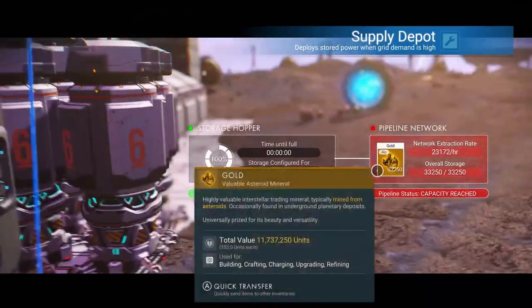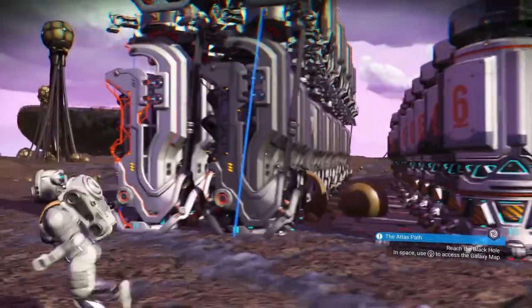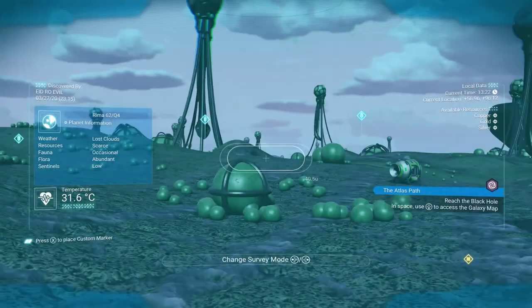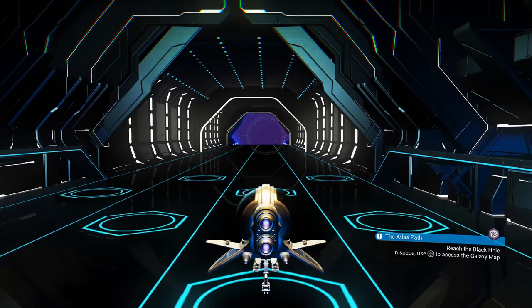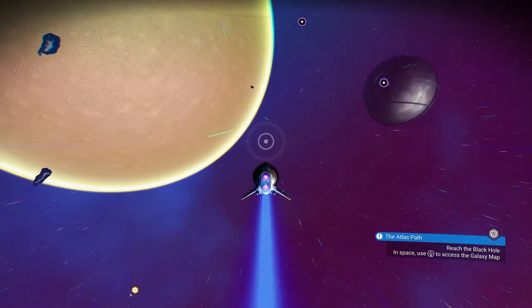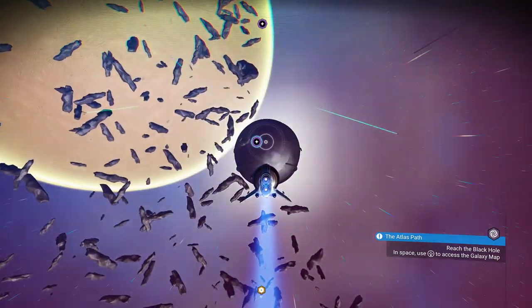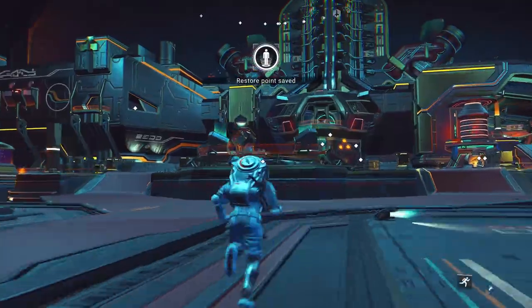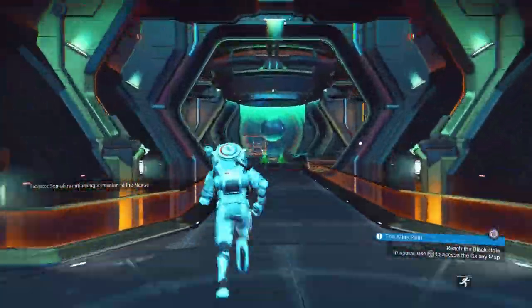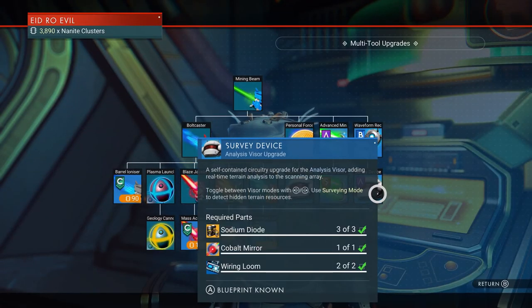First and foremost, let's take a look at the equipment you are going to need in order to make your gas farm. If you are fairly new to the game and have never done this before, follow these simple step-by-step instructions. Firstly, let's head over to the Space Anomaly. You can summon this, if you've already found it for the first time, by heading into space in your spaceship and pressing down on the D-pad. Once inside, head up top and to the back of the anomaly to find the terminals. Make your way over to the Multi-Tool Merchant, as you're going to need the analysis visor upgrade. This will enable you to scan for hotspots on every planet that you visit.